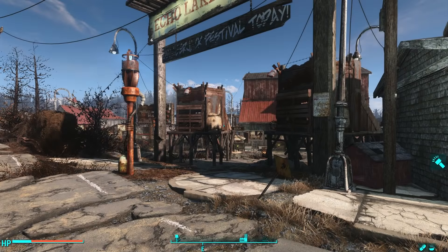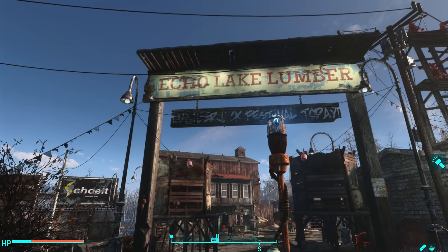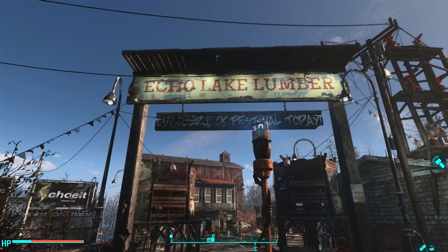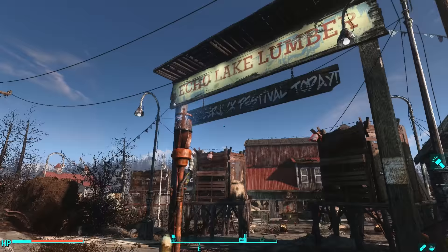Hi there, ladies and gentlemen. This is your neighborhood-friendly Aucturne, and here I am today with an Echo Lake Lumber Mill efficiency settlement build. This is one of the four different settlements that come with Fallout 4's latest DLC, Far Harbor. I've done two of them. This is the third, one more to do after this. This settlement was a beast — oh my gosh, it was a beast! But it was a heck of a lot of fun. I enjoyed every moment of it, and this has turned into one of my favorite settlements.